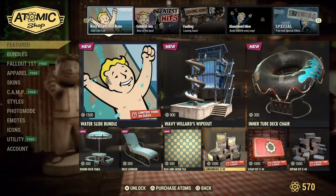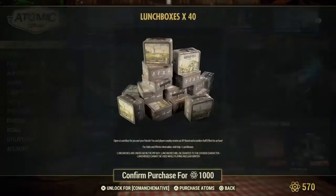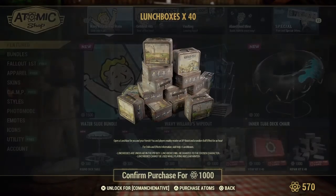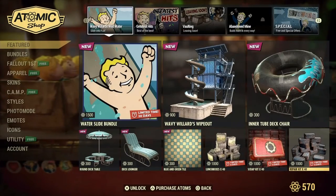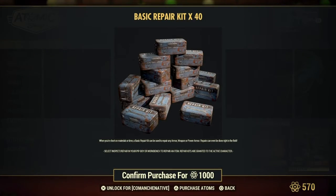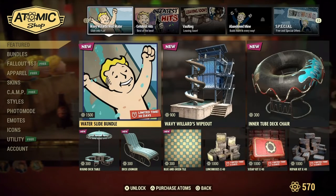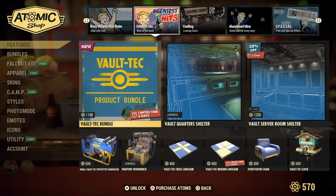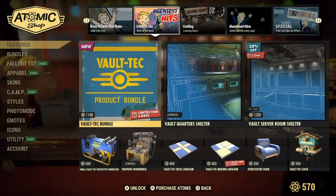And then we have lunch boxes — that's six days for this right here. And then scrap kits, six days there. And then the repair kits. I like that chair. I like the chair. I like this too, but... okay, what is this?